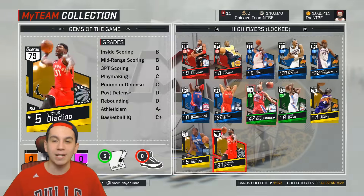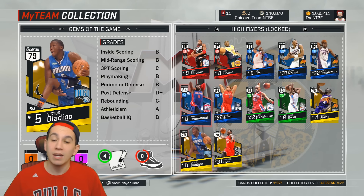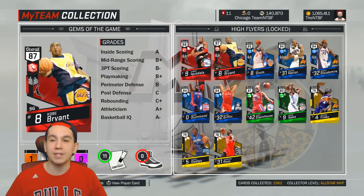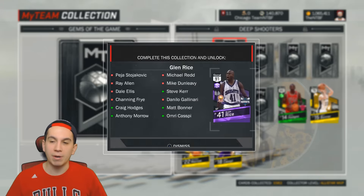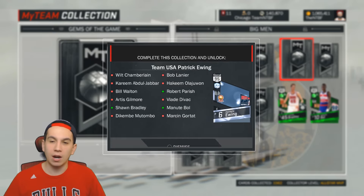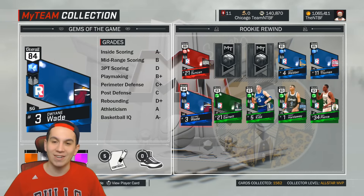I was super excited to complete this collection and spent a ton of MT on it. Actually, this is the one I had fire luck on — I pulled like two of these Kobe's in a box. This one I felt like was money well spent because I did use a lot of these cards. I used this Mario a ton. Deep Shooters — I didn't spend that much on this one and the odds were pretty trash, so I'm not mad I don't have many of those cards. The Big Man — I didn't spend much on this one either, knowing I wasn't going to get all the good cards for the Patrick Ewing.